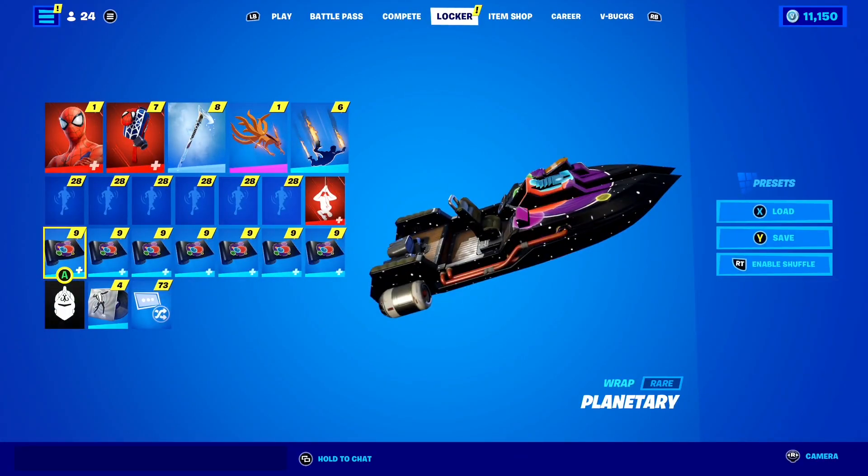I play on the Xbox Series S as you guys can see. This method works for any console — Xbox, PlayStation, it doesn't matter. This is what normal Fortnite looks like on console right now — just basic boring Fortnite with no performance mode at all. What if I told you there was a way to get Performance Mode on console right now in Chapter 3?